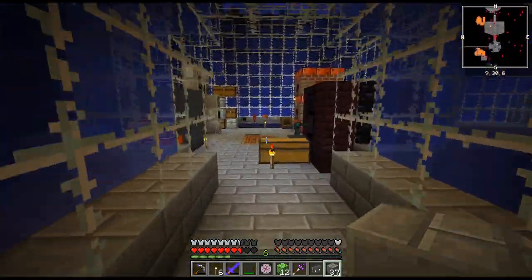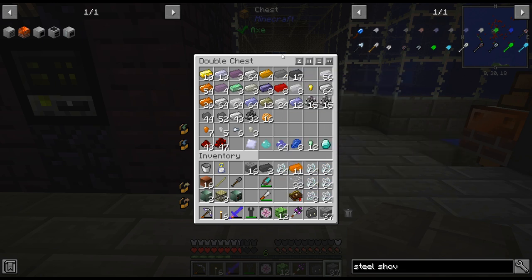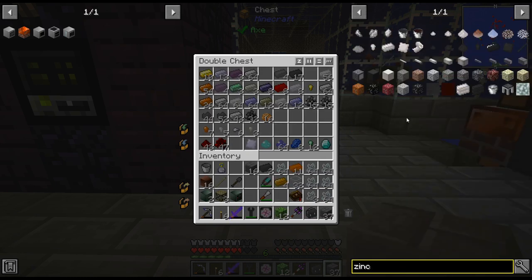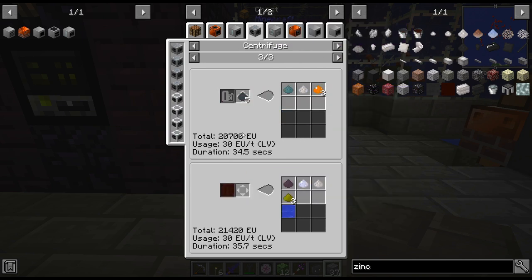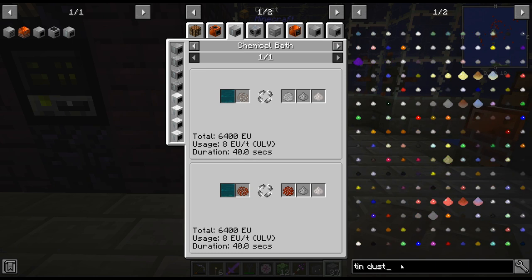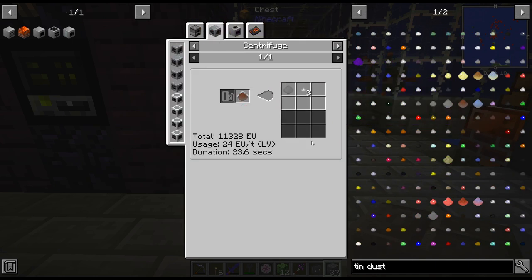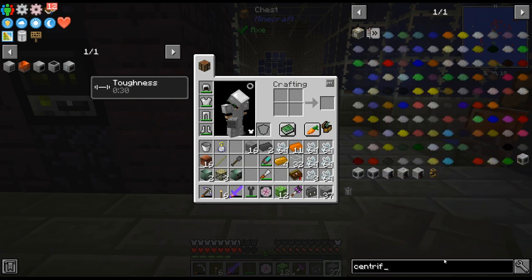I'm going to need to craft that up. I need 54 bronze - that's six times nine - and I need 18 brass. For brass, I think I am out of zinc. I can get zinc from... I think I need to centrifuge it. I feel like it was tin - tiny piles of zinc. I can get it that way, which is easier than trying to do it with a cauldron. I don't have a centrifuge though. Time to get a centrifuge, I guess.